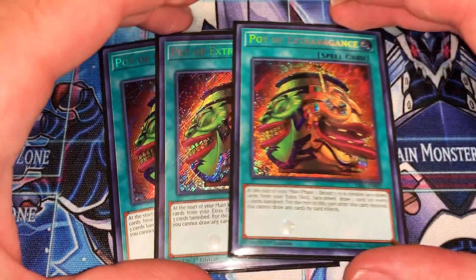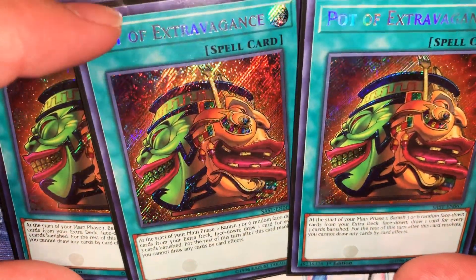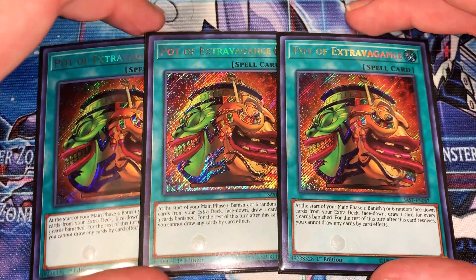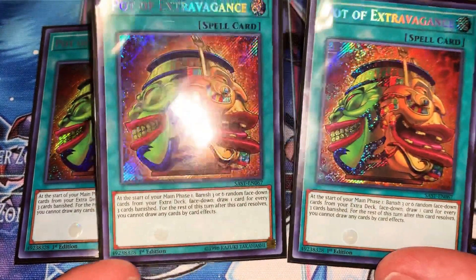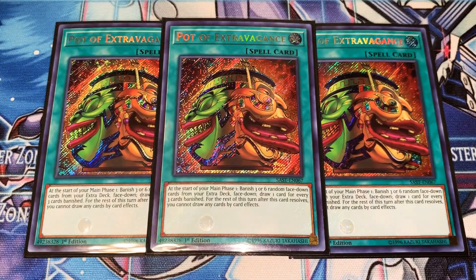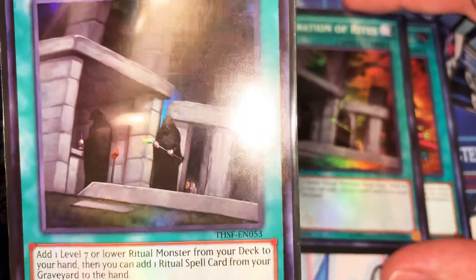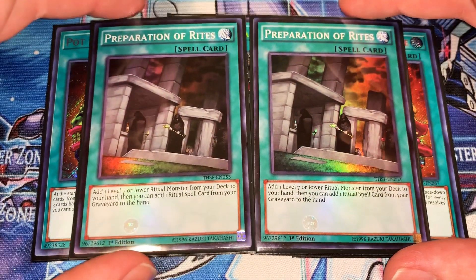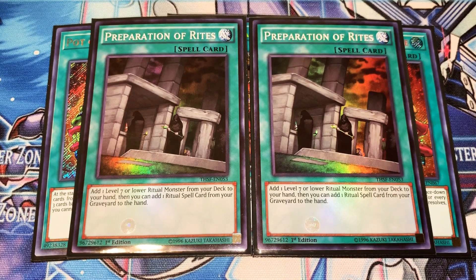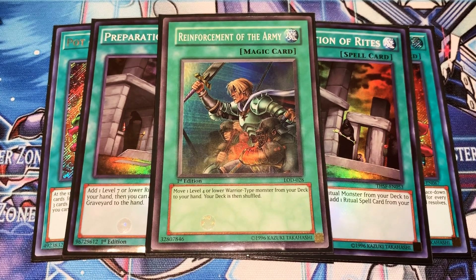Most ritual decks don't rely on the extra deck at all, even though they keep them around. Triple Pot of Extravagance is a must in this deck — I see this firsthand a lot; it shows up in hand pretty often. And Mystic Mine. Two Preparation of Rites — one of my favorite artworks, really eerie looking area with the other little guy from the artwork hiding in the back. Two is fine; helps you search out the Chalice Slimes, which is your main target. Obviously one Reinforcements of the Army — if this was a three it would be ridiculous, I think the deck would actually be a lot more powerful.